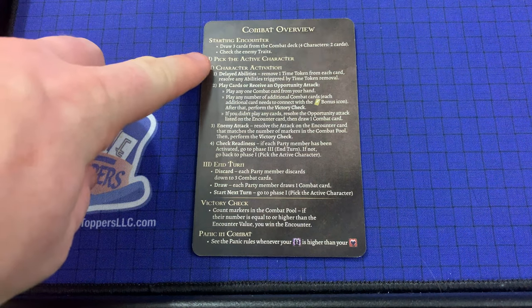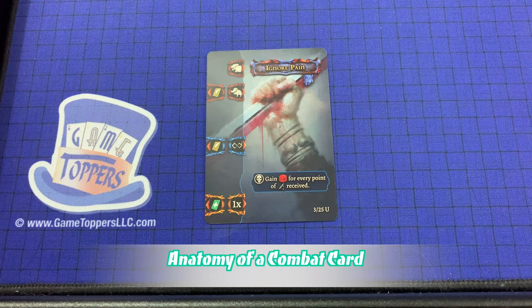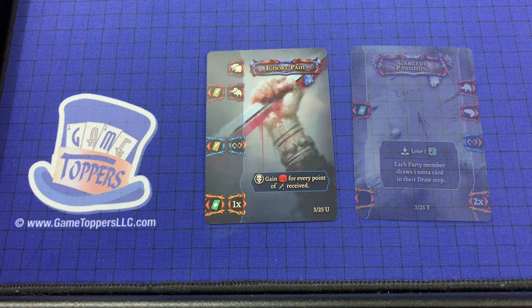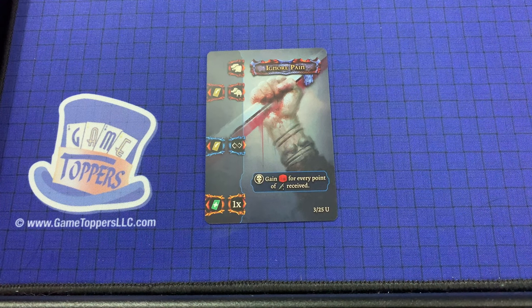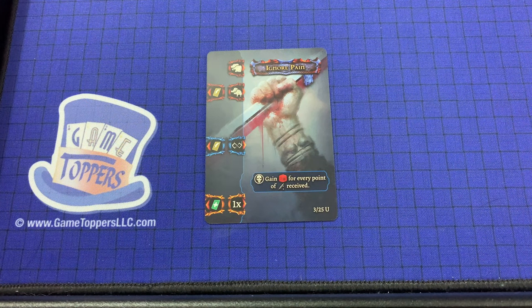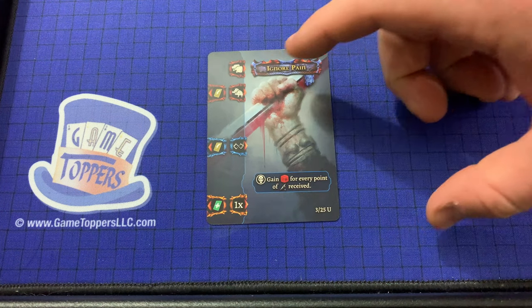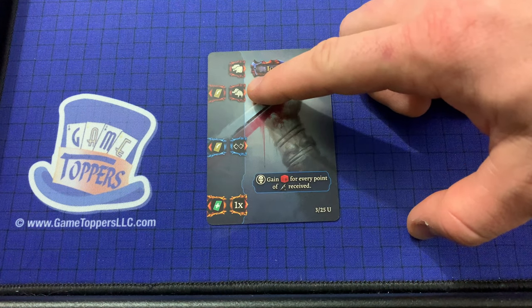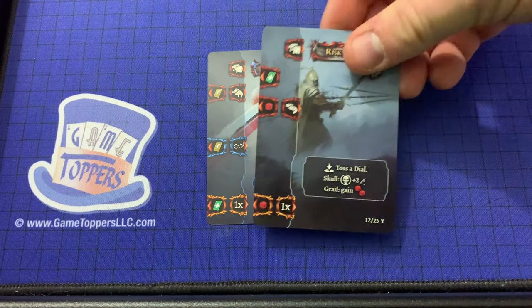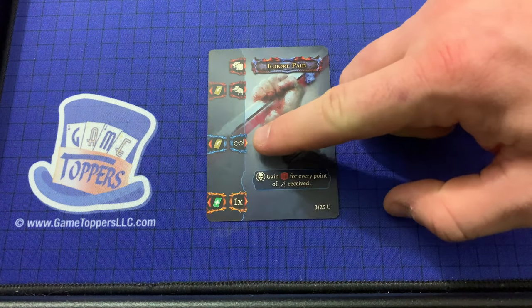Once all players have their starting hand, it's time to begin combat with phase one. But before we get into the phases of combat, let's take a look at exactly what players will find on the combat cards. The card's attribute keys are found here, though sometimes they may be found on the far right of the card as well. Each key is open and may connect to one bonus key on the next card in the sequence. Bonus keys face the opposite direction. Icons found in the attribute keys correspond to attributes on the character tray. This is the magic key — in order to use the magic key, the player must connect the left and right portion and spend one point of magic.